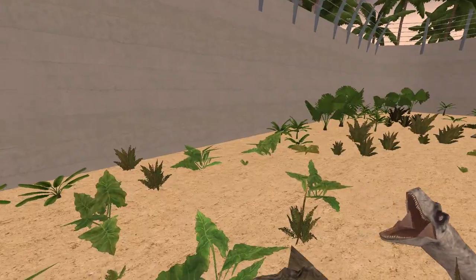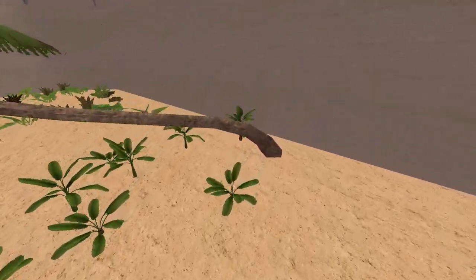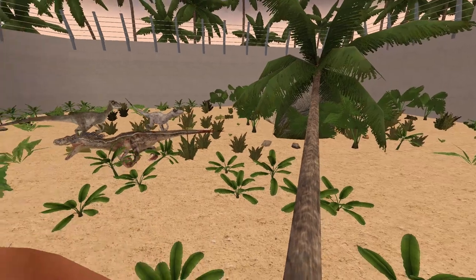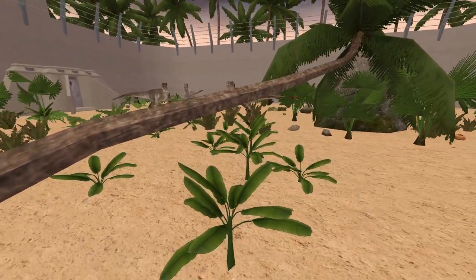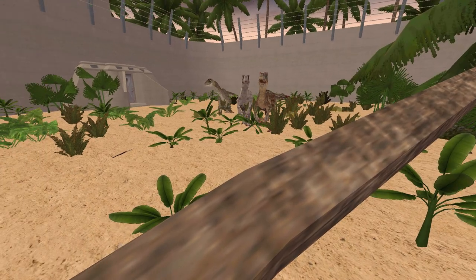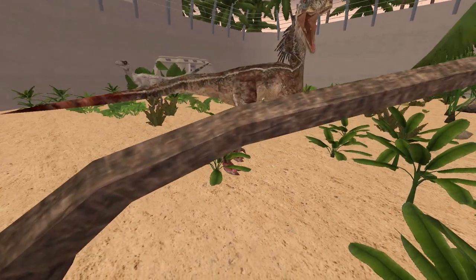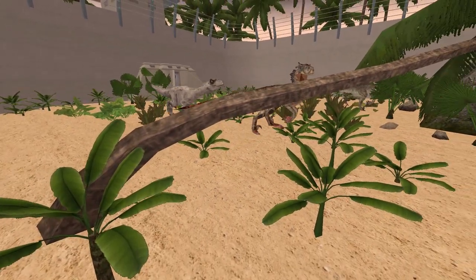Oh, there's a shotgun! Worse comes to worse. Oh god, I'm getting pack-hunted. There are rocks scattered around — we know those are effective most of the time. I do like that we have three distinct raptors here. I wonder if they all have the same stats and are just reskins.